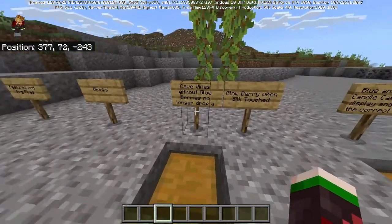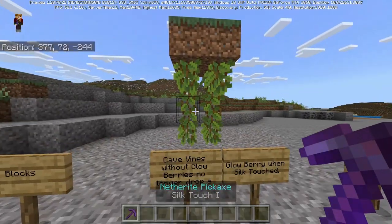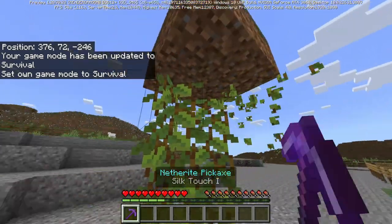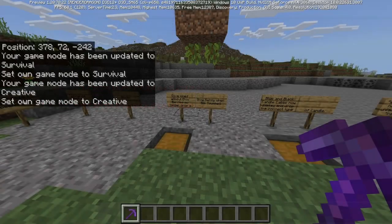Cave vines without glow berries no longer drop a glow berry when silk touched. So basically, no glow berries on bare cave vines - which is a bit weird, but okay.